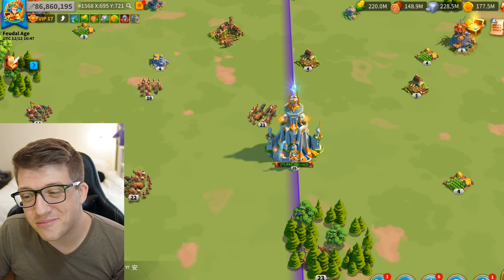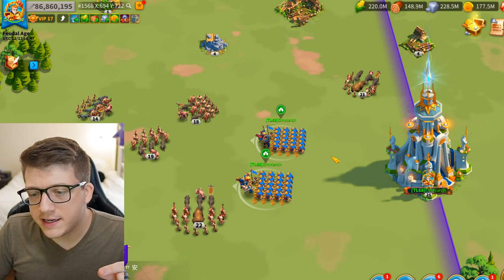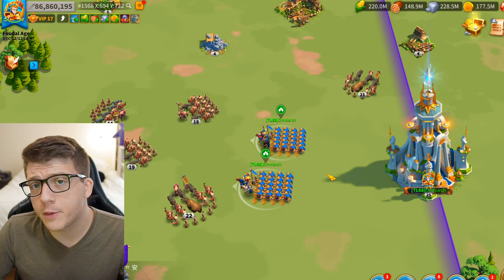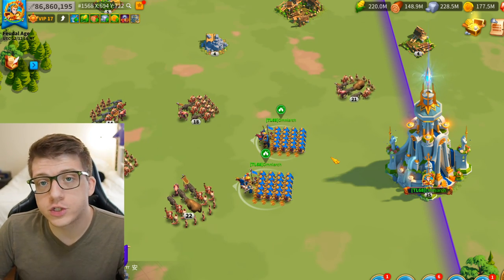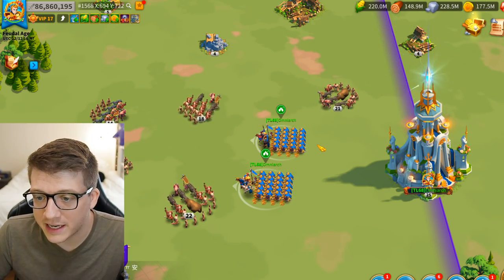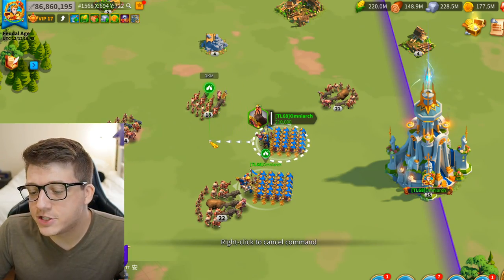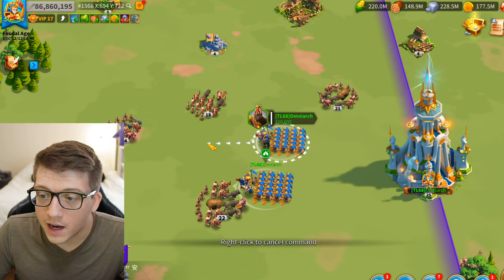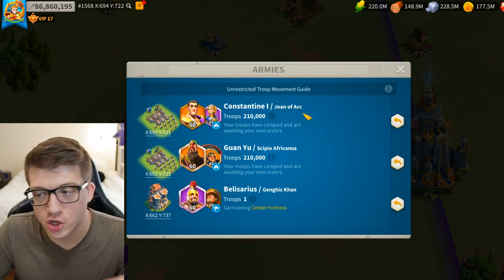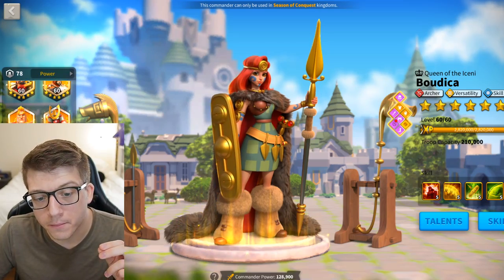Let's talk about Cleopatra and how we're going to abuse some game mechanics to get extremely favorable trades. The first thing we have to understand is how you can buff your own army in the open field. This applies to open field fighting but also to a rally, because a rally is in the open field in Rise of Kingdoms. So let's say my Guanyu/Scipio here is the rally that I'd like to buff, and here we have my Constantine, with a Joan of Arc conveniently behind.